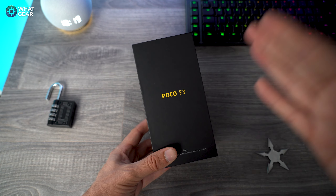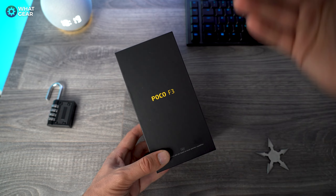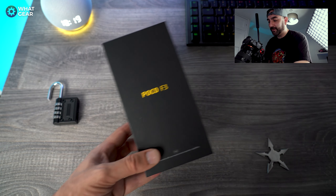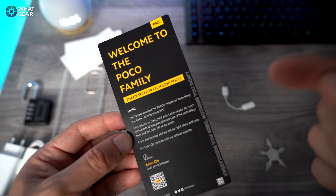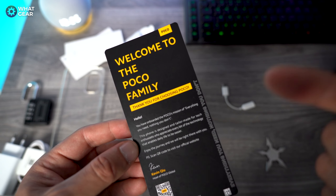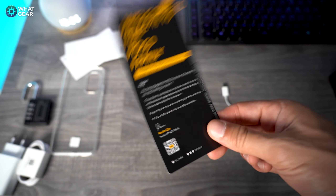Here we have it — the brand new Poco F3. There are a lot of very standout features on this phone. I'm not going to go through all of them today; I'm going to unbox it for you guys, highlight some of the key features, and show you some camera samples. Here's a little message from Poco: 'You have onboarded Poco's mission of everything you need and nothing you don't. This phone is designed for tech enthusiasts who appreciate every bit of technology that enables daily life to be easier.'